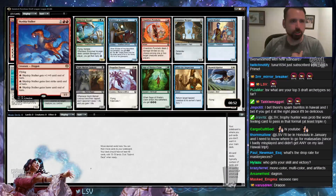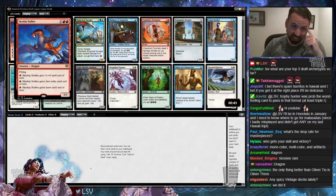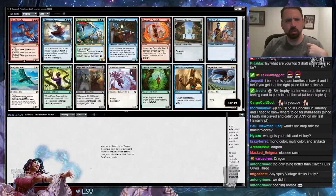We've got a Skyship Stalker. This is a good card — it's a dragon, first of all. Dragons are good. 3/3 Flying for 4 is great. You can pump its power; it's got Fire Breathing, First Strike, and Haste. Great on 4 mana, great on 10 mana. Sounds like a good card.